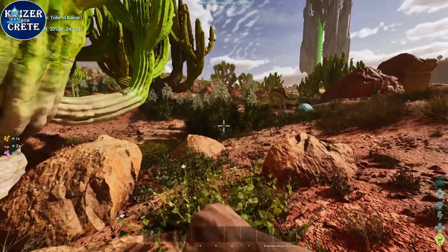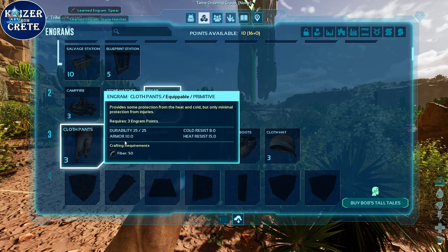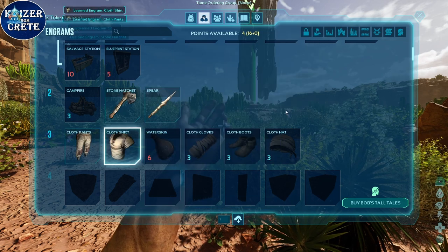While you do this, you gain experience and reach level 3. After that, unlock stone hatchet, spear, cloth pants, cloth shirt, and cloth hat. You're not gonna have any more points available.